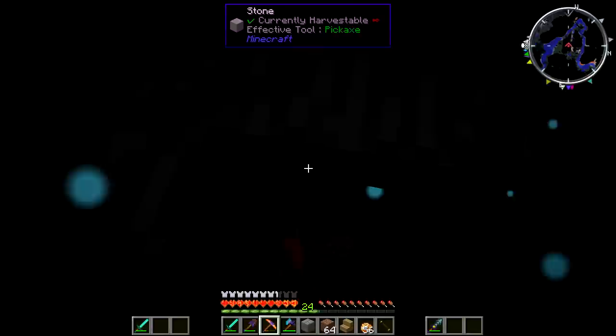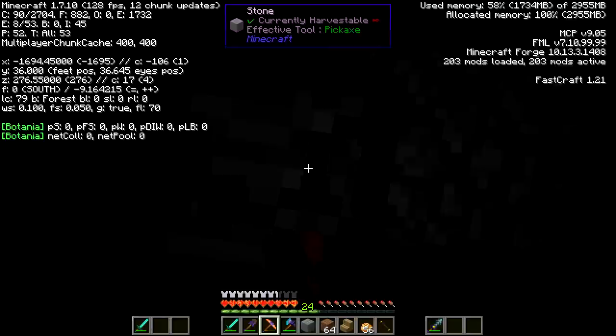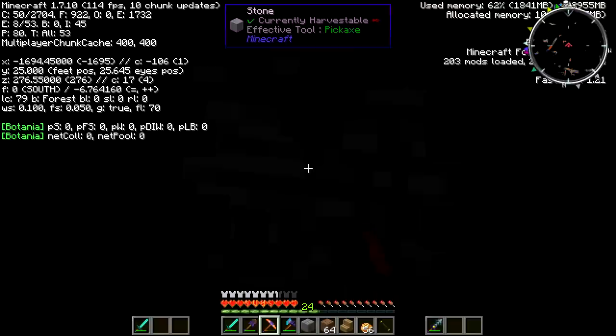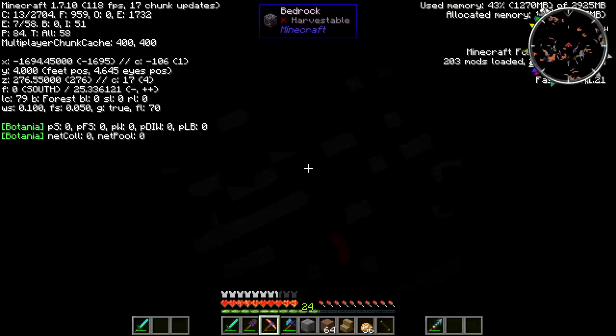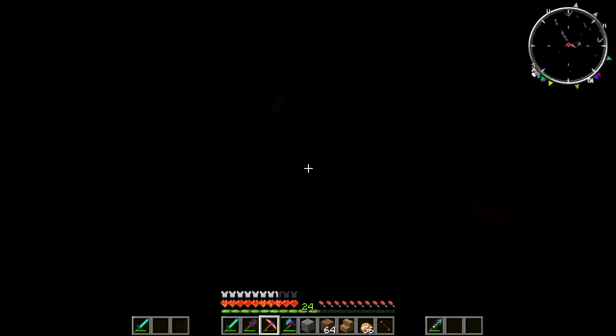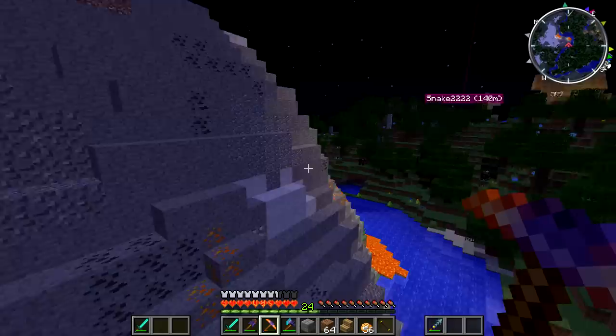If we dig down here, you can see on the minimap in the upper right corner — nothing appears. Everyone said his base was at Y27 but there's no actual proof of that, so I always dig down to Y1. The farther we dig, the less likely we are to find it. We found a cave, but there's really nothing down here resembling a white square, which is what we're looking for — Snake's base is literally a white square. We spent the last two streams trying to find it with nothing.